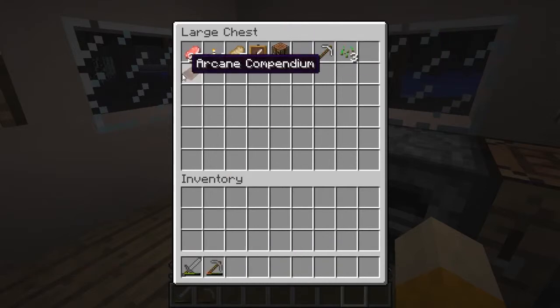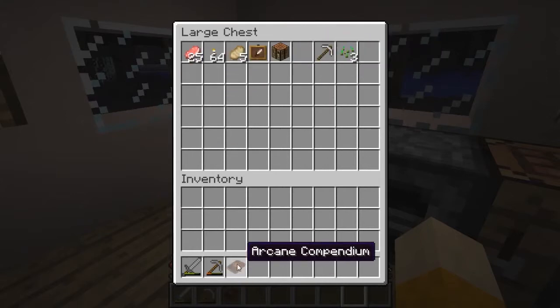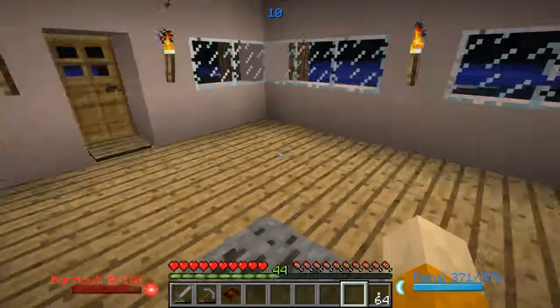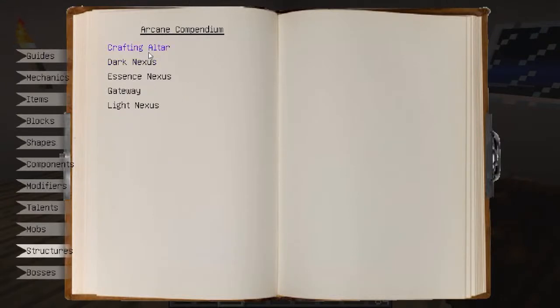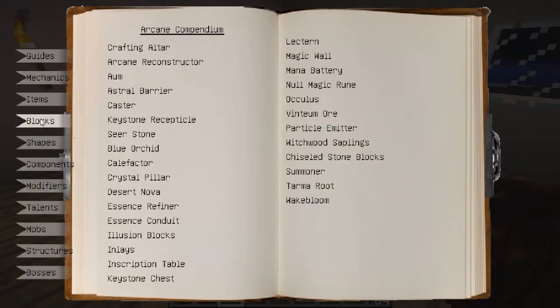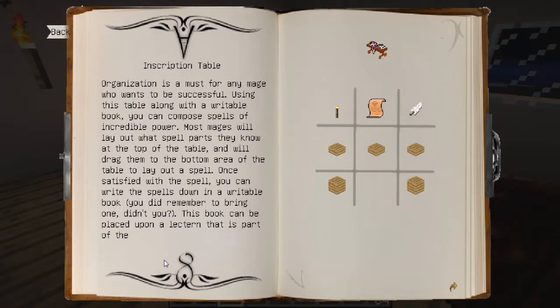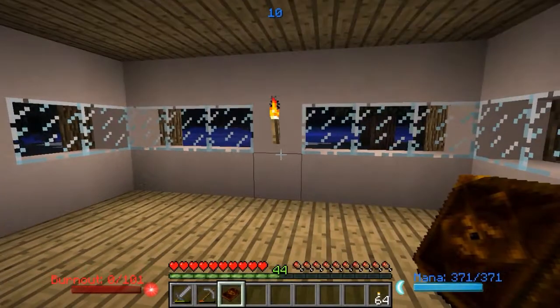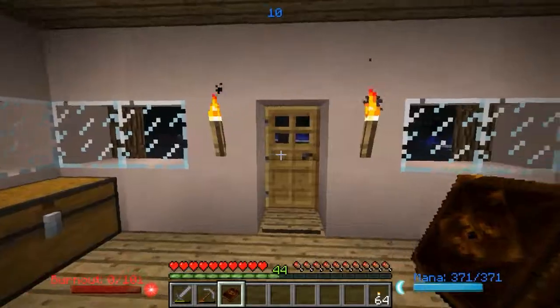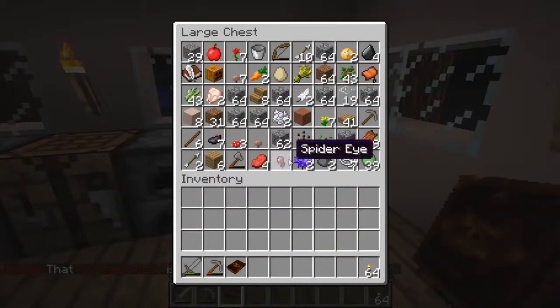What we're going to do this episode is I want to build myself a nice little spell crafting altar, and I'm also going to need to make — the word's just not coming to me today — an inscription table, that's it. So we're going to want to make an inscription table and a spell crafting altar. The spell crafting altar is not going to be of any use without the inscription table. Let's see if I need some wood — I'm going to need a feather, definitely need a torch, and spell parchment.